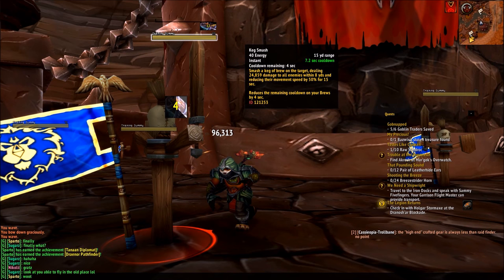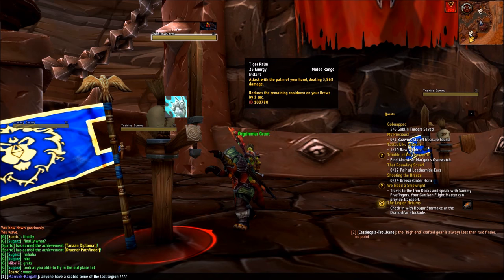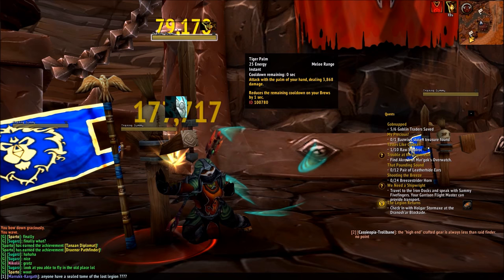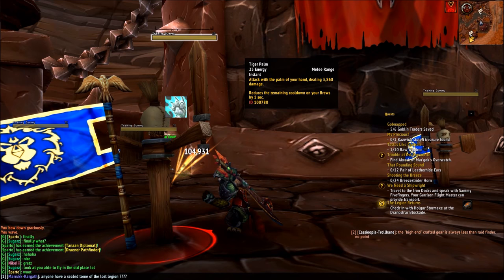The only problem is that Keg Smash costs 40 energy, so you need to make sure you have enough energy to use it when it comes up on its 8 second cooldown. Tiger Palm is our filler move. It does damage to your target and also reduces your active mitigation cooldowns by 1 second. Tiger Palm costs 25 energy, while Keg Smash costs 40. So as long as you always have enough energy to use Keg Smash as soon as it comes up, feel free to use Tiger Palm whenever you can.